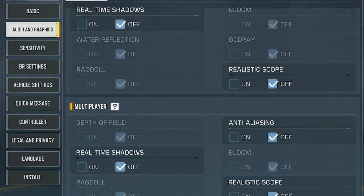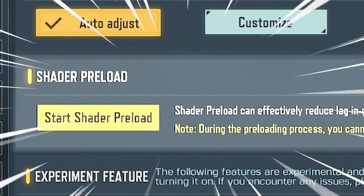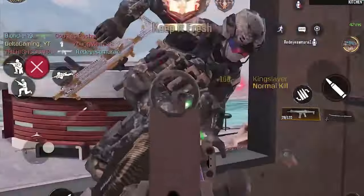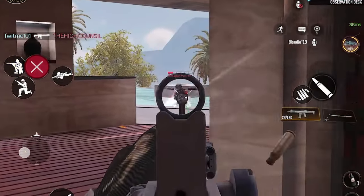On top of that, scroll to the bottom of the graphics page and you will find a setting called Preload Shaders. What this does is it will load all the maps beforehand so they don't have to load while you're in-game. While this does increase RAM usage, it will help a lot with making your game run smoother.